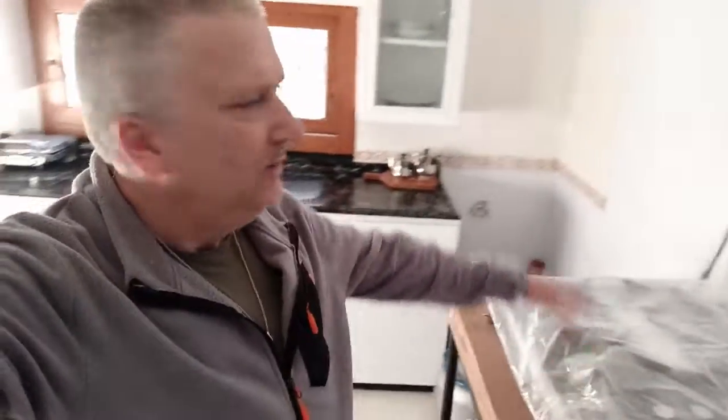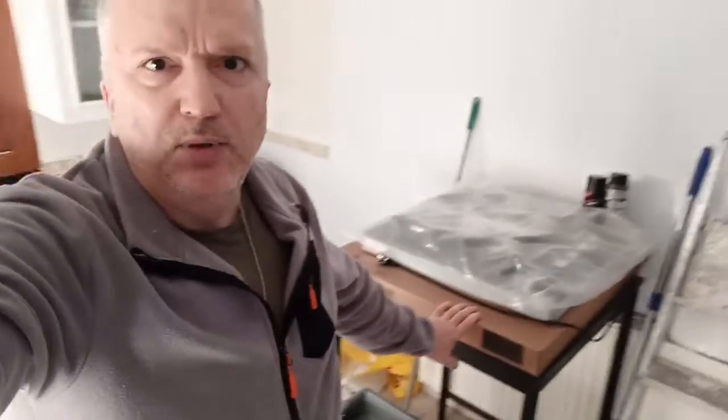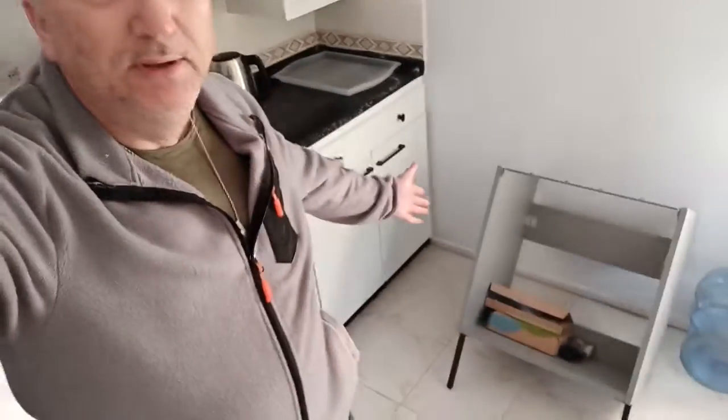Now we have to finish the kitchen, hopefully soon. We need to put the burner over there, then the extractor needs to go on top of the burner. Other than that I need another two barstool-type chairs for this kitchen table — two chairs on each side.